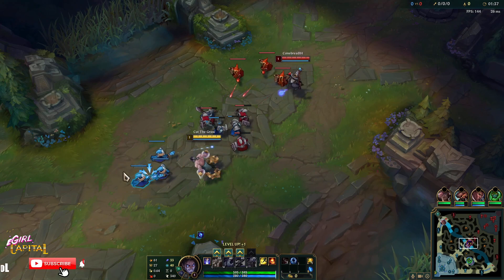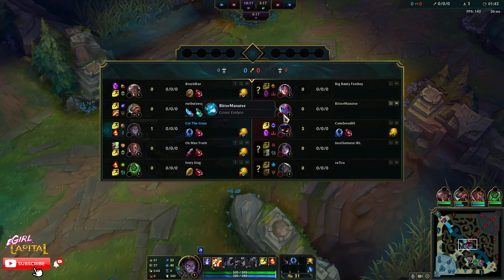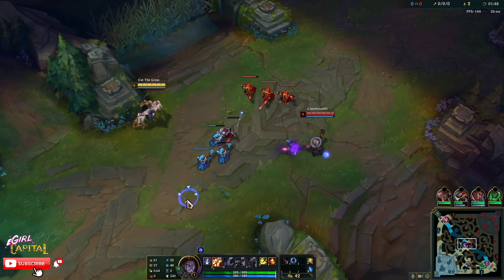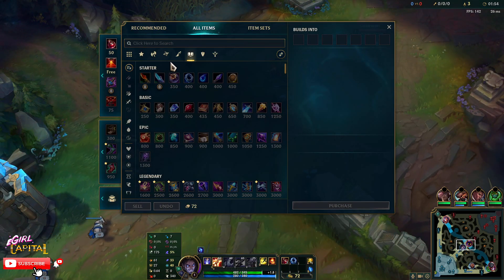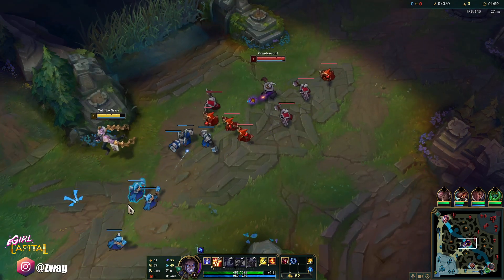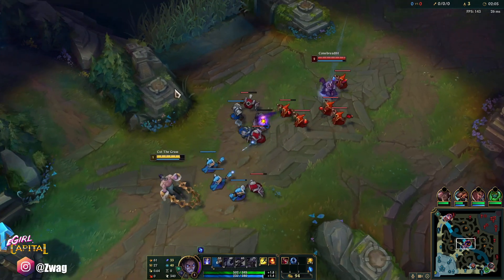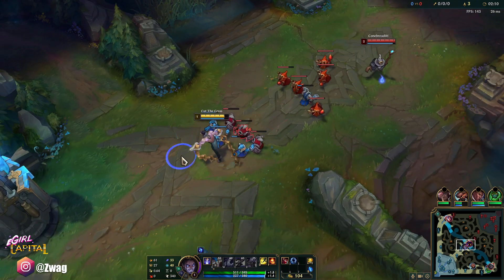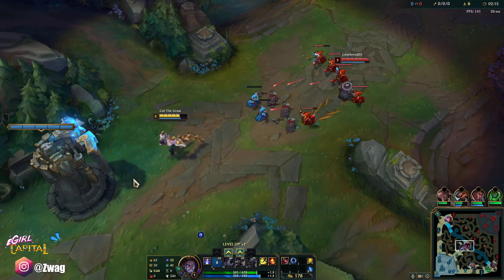Where should we start? I'll probably start Q. But after Manamune, I might go Wit's End because it's a Vhagar or Evelyn. I just might need a health item — a bruiser item. Sunder would be cool too. We do need a Mythic — I can't go Manamune Wit's. I could go Sunder third I guess, but I may just build it second.